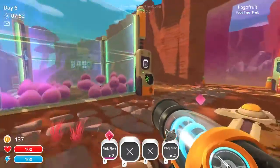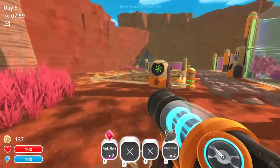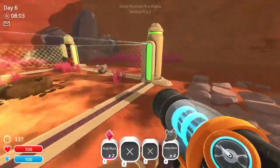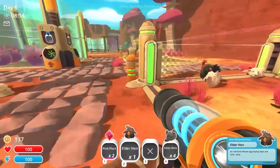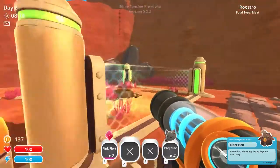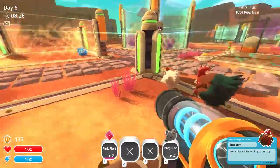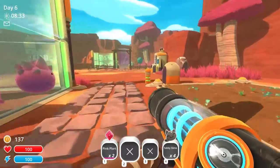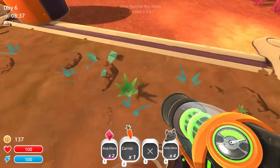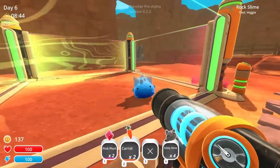I need another Corral so I can put this Tabby Slime in. Do we got any food? No food, and these guys have eaten all their food — they're a hungry bunch. It looks like the chickens are growing — an elder hen, egg-laying days are over. How about Roostro? There we go. These guys are producing more, maybe not — I might have to find some more of those chickens to put in. Overall, this is running pretty well for a pre-alpha development.